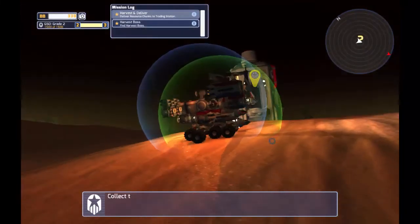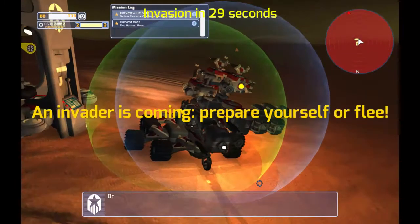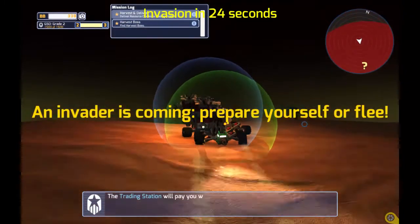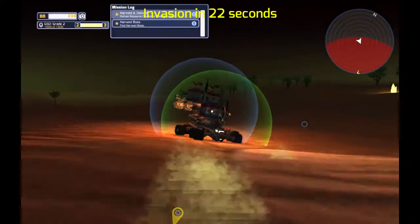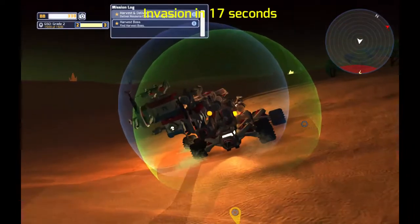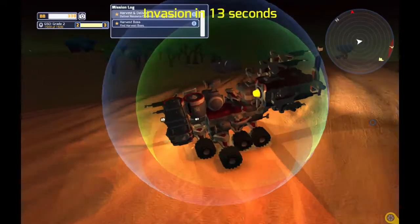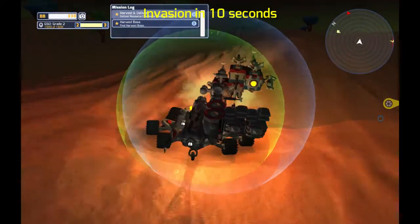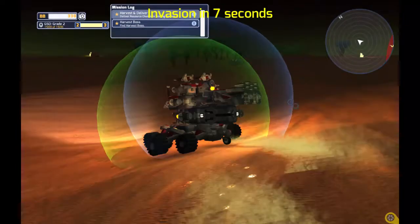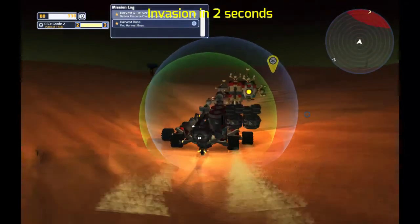Welcome back guys, this is where we left off with this beautiful tech. Now an invader's coming. If you don't know what an invader is, it's an enemy that just randomly spawns in your world in a certain spot — sometimes you can get some cool enemies and stuff.